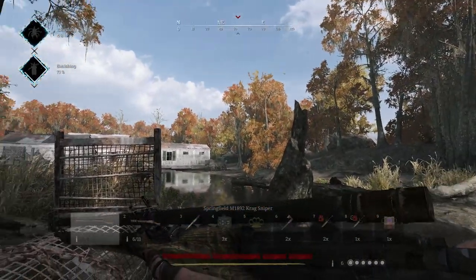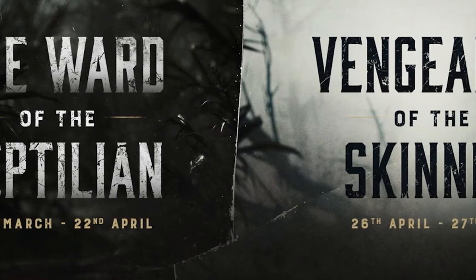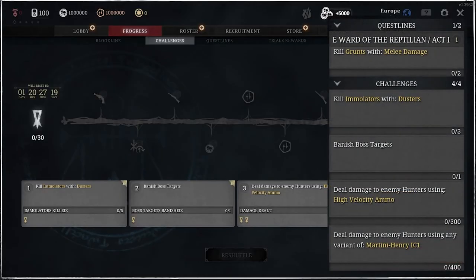Gator traps will spawn on every map near bodies of water and be visible in dark sight, much like clues. The questlines are time limited, but objectives will now feature completely shared contributions between you and your teammates, which should make them a lot easier to complete. This change will also apply to challenges and will retroactively apply to the Billy's Story questline as well.